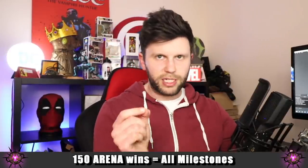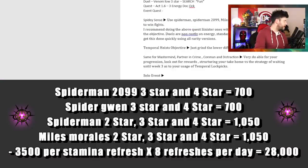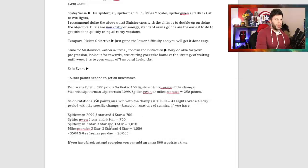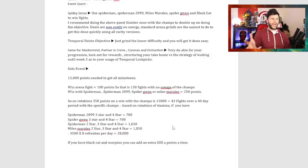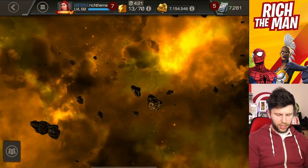You've got 30 days to do this. If you had a Spider-Man 2099 at three-star and four-star you get 700 points; Spider-Gwen three-star and four-star, 700 points; Spider-Man two-star, three-star, four-star, 1050 points — same for Miles Morales. So per rotation you could be getting 3,500 points, and times eight rotations per day could lead to 28,000 points. It's not too ridiculous.